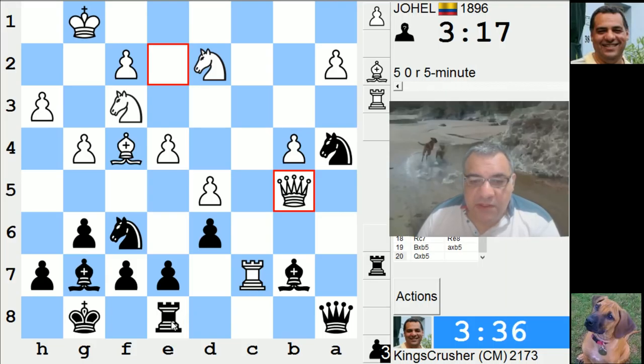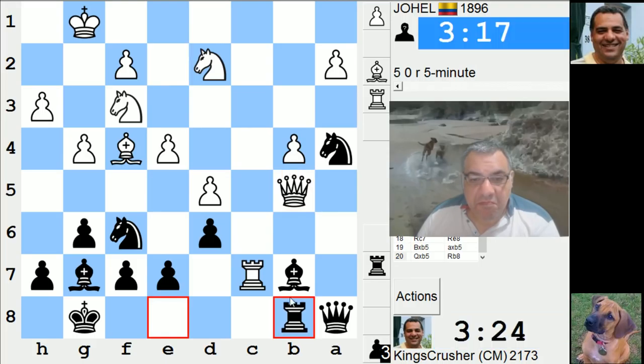I think rook c8 hits. I think rook b8 protects the bishop — it's awkward, I gotta say. It's a little... he's probably... Can I play a...